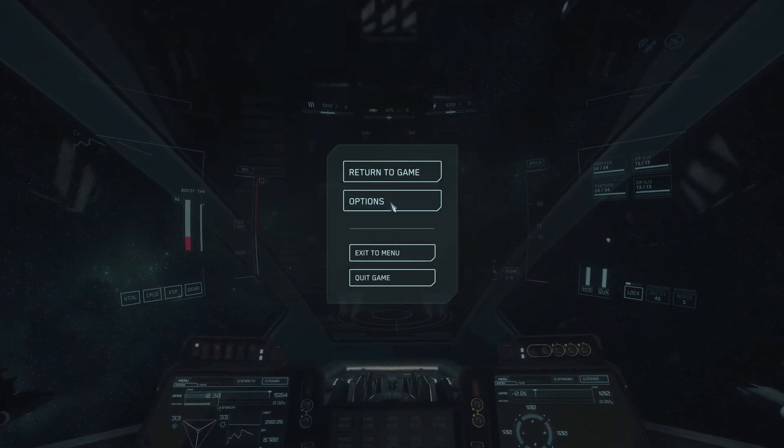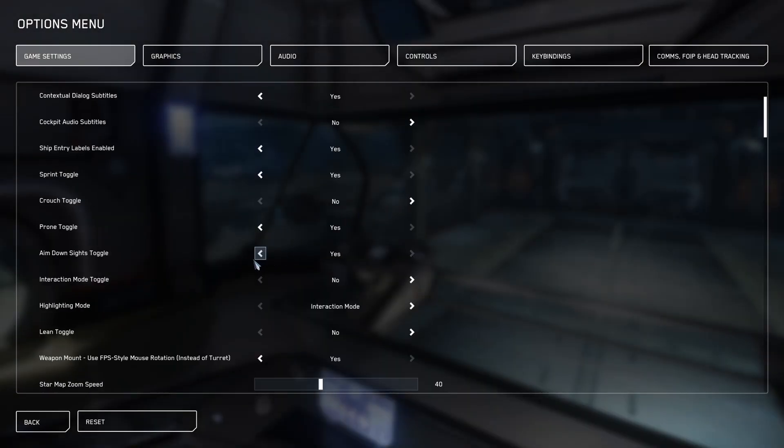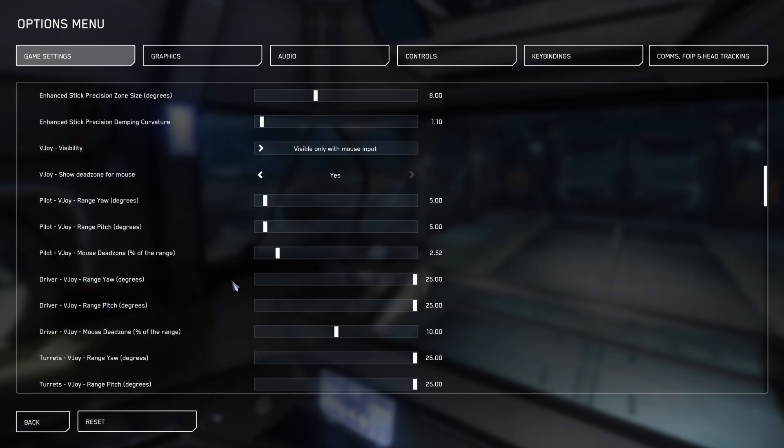In options, as you scroll down, you have Pilot V-Joy: Range Yaw, Range Pitch, and Dead Zone for the percentage of the mouse. By default, it's set right up at the top. I'm not sure what the percentage is, but that's probably set pretty high as well. I'll set it in the middle for the moment.